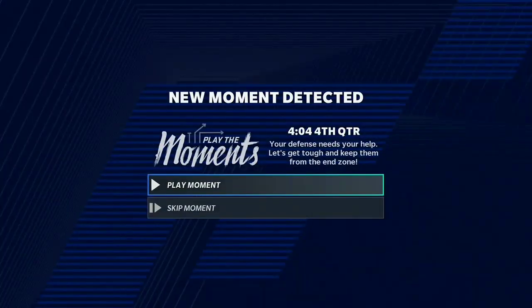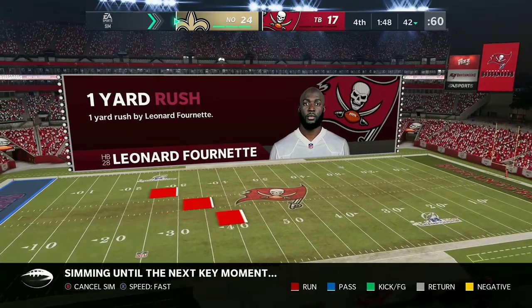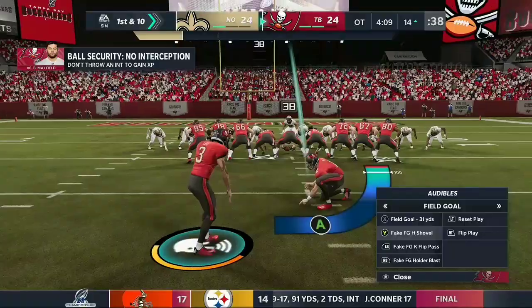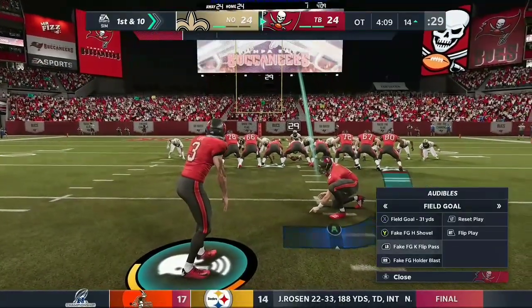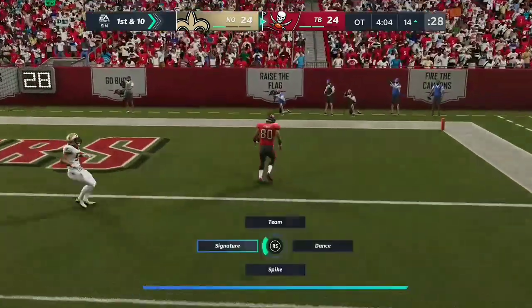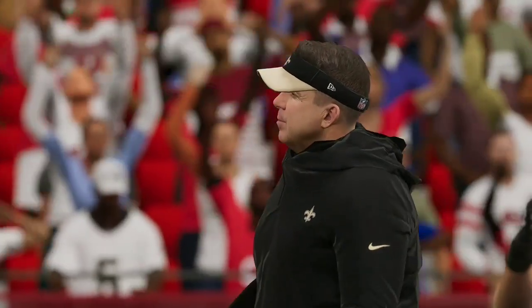Here we are against the Saints — it's 17 to 17 in the fourth quarter with three minutes left, then 24 to 17. The game is on the line — red zone alert, third down alerts. We stop them and go to overtime. It's first and 10 so I'm going to fake this field goal. If we get this touchdown the game's over, and if we don't, we just play second down. OJ Howard is wide open — they were rushing too much. That's going to be a touchdown in overtime! Big brain play, boys — we're going to the Super Bowl!